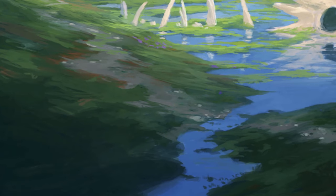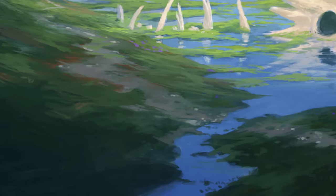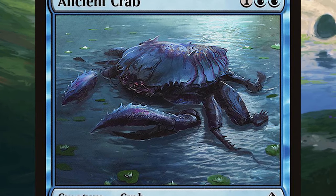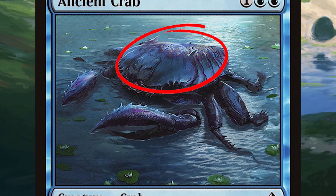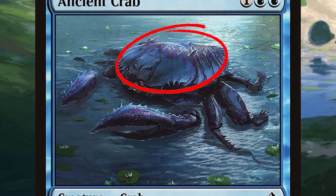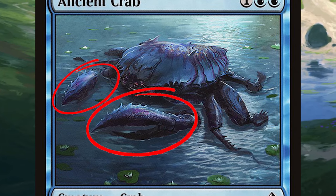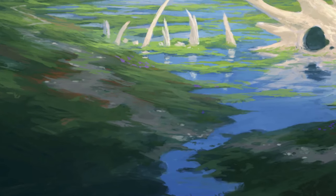But first we must ask ourselves: what are crabs? Well, according to the official MTG Wiki, crab is a creature type used for various predominantly marine crustaceans characterized by a broad flattened head and trunk covered by a hard carapace, with a small abdomen concealed beneath it, short antennae, and five pairs of legs, of which the anterior pair are large and pincer-like.